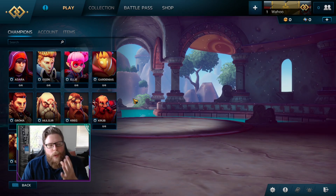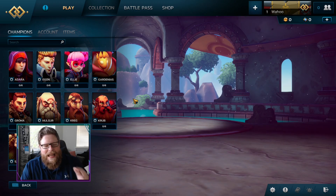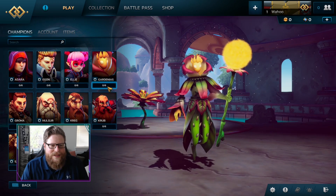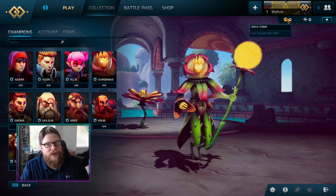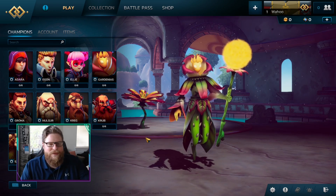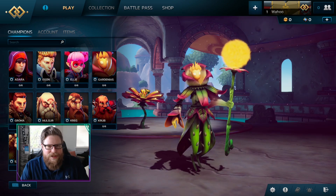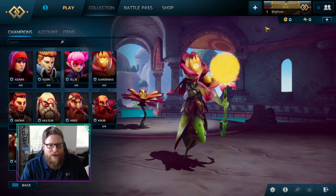Right now everything is unlocked, and I don't know if that's going to be the only heroes — I doubt it. I think they're going to introduce other heroes over time. You can level them up; I think that's why it says zero out of six because I haven't played it. I hope that you can unlock heroes with the gold coins so you don't have to buy them, though there should also be an option to buy them with diamonds. Like League of Legends where you can unlock champions with blue essence, I think coins should work the same way here.